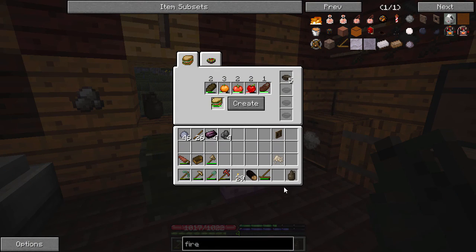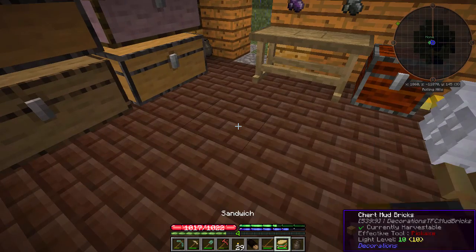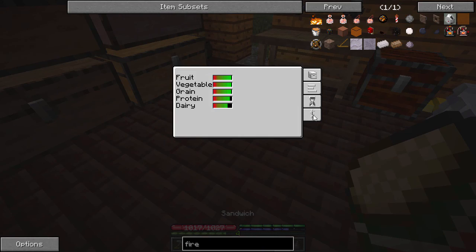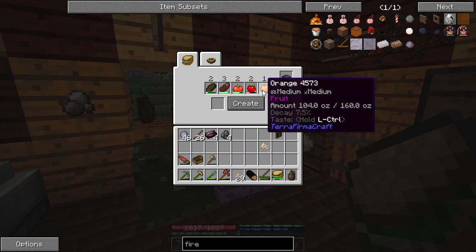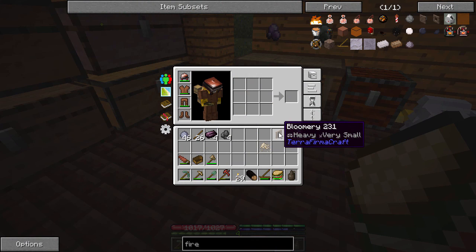Let's get another sandwich or two. What am I eating right now? A venison, apple, tomato, orange, wheat bread on wheat. How's our health doing? We're just losing the dairy — that's fine. We should probably change this venison up here. We need more protein in our diet. Unfortunately I can't do much with the bloomery until I get the crucible. I think I need two crucibles actually, so this could be a while.